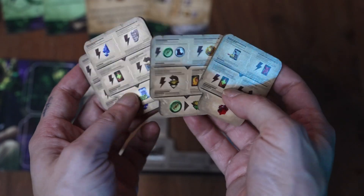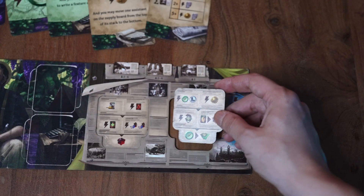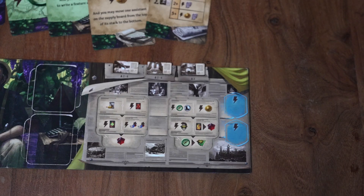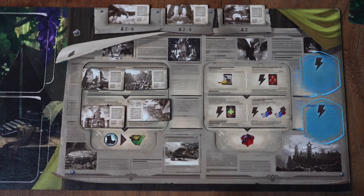It includes slots for two double-sided newspaper tiles. These can be chosen at the start of the game or picked randomly, and each has a different set of helpful actions you can take when you fill them in with an article. The different newspaper tiles lend themselves to different strategies and add to the replayability of the game.